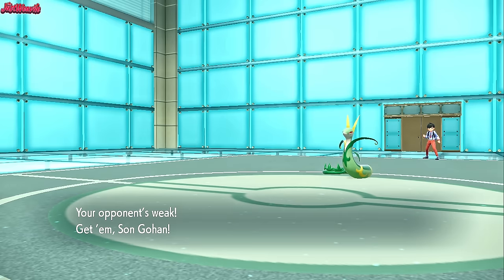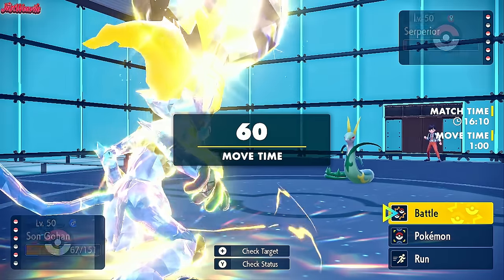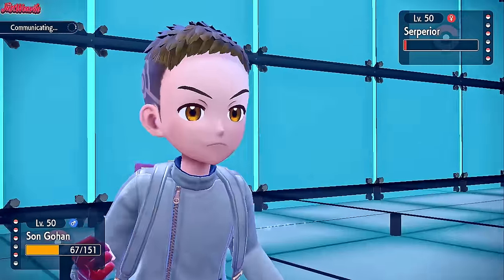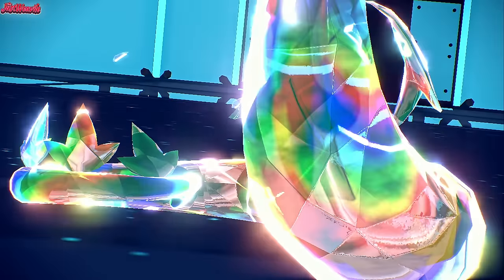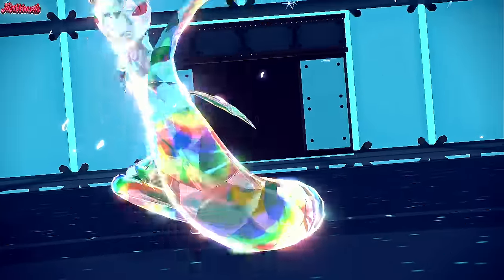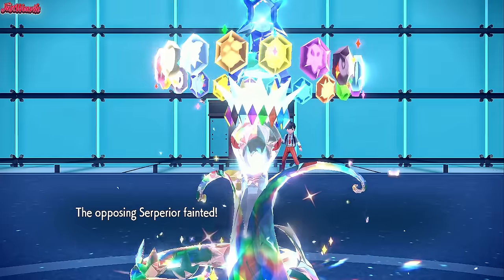We bring in Infernape again and go for Mach Punch — they're at plus six and I'm not even afraid. What are they going to do, Vacuum Wave? I don't think so. Sun Gohan comes in, looking all Super Saiyan. They go to Tera — Tera Stellar, which is fine — they just wasted their Tera because they're going down to Mach Punch anyway. We already showed Mach Punch earlier. Mach Punch takes out Serperior — fantastic.